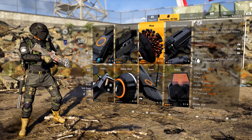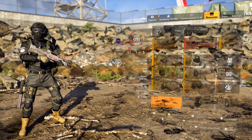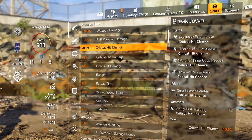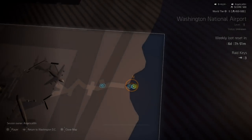For skills I'm running the Stinger Hive to apply bleed and the Defender Drone to keep me up since nothing is regenerating my armor or health. Key stats: 59% critical hit chance, 62% critical hit damage, 64% headshot damage, 89% damage to elites, and 65% explosive damage.